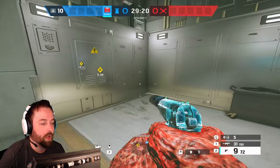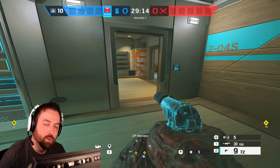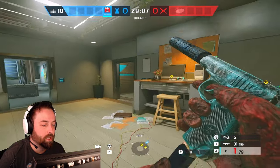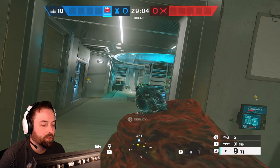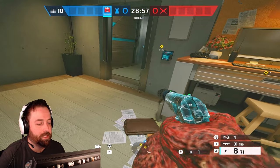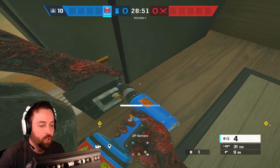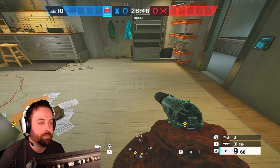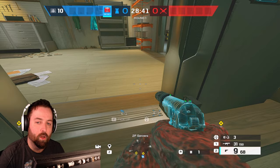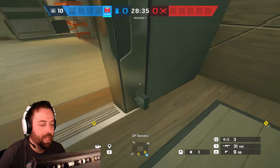The key is placing traps in attacker blind spots — spots where an attacker is not normally going to look. Say they open up a wall and push in through Nighthaven: most of the time they push in one direction and won't look to the side, so I place a trap there so they can't see it. The trap does 60 damage — two traps will down them, three will instantly kill them.